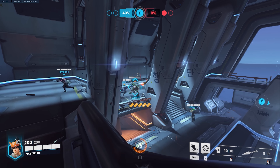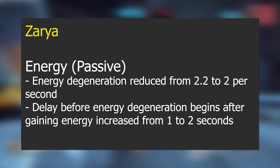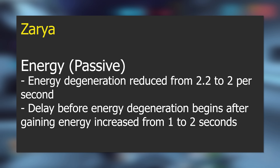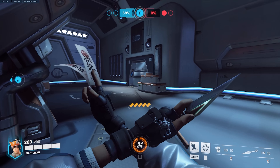Moving on to the next hero who got changes: Zarya. Energy passive degeneration is reduced from 2.2 to 2 per second, so she just loses energy a bit slower. The delay before energy degeneration begins after gaining energy is also increased from 1 to 2 seconds. That's all Zarya got — basically it means she can retain energy a bit more efficiently.